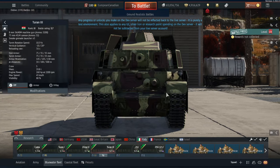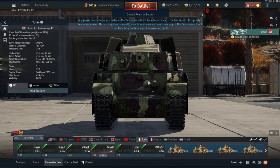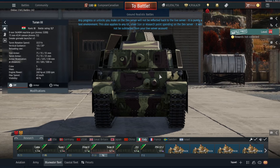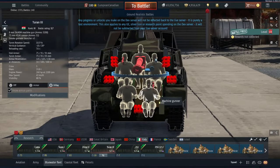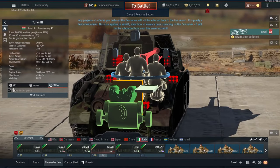This armor is problematic because no matter what shell gets fired at you, there's a weakness. Standard AP can go through the flat sections. AP with HE filler does the same. If you don't have the penetration, shoot the lower glacis or up top. HESH, HE, or HEAT can all go through here and do damage too. It's actually quite impressive in how it's worse against everything - there's no shell type it's good against, which is just hilarious. The five-man crew gives it at least some normalcy.